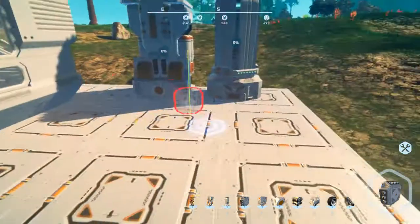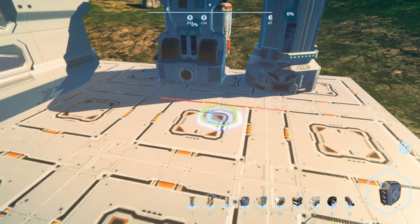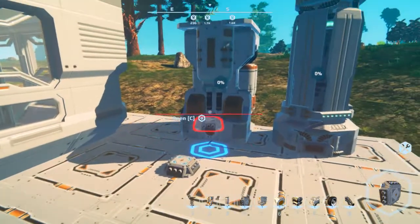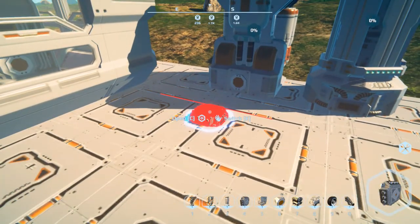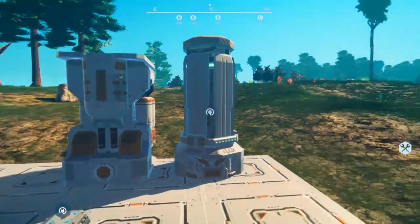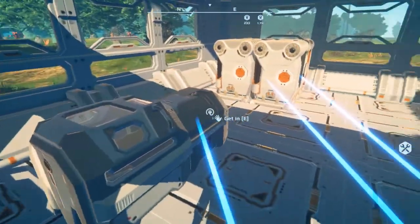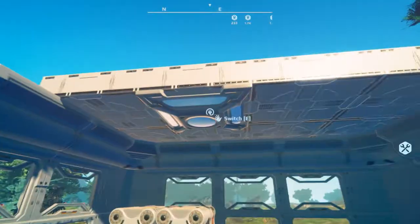They added a new mechanic to the power system called a switchboard. This little thing is all we need to do everything, because generators can only connect to one thing. You have to connect each generator up to a switchboard — the switchboard is basically a central hub that allows you to connect it to generators.